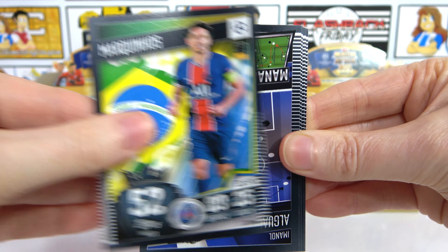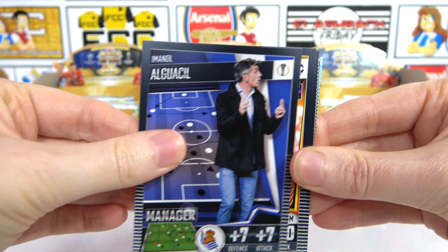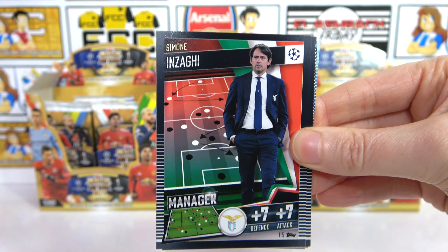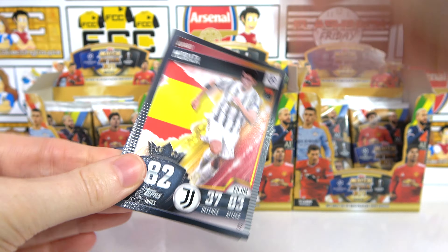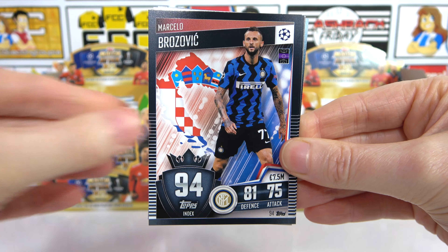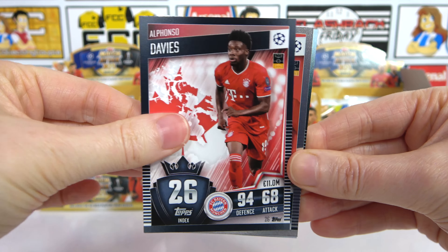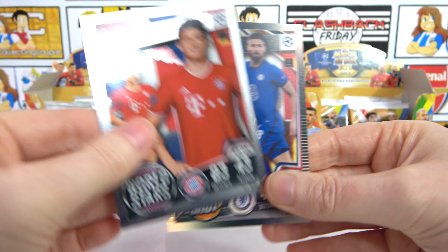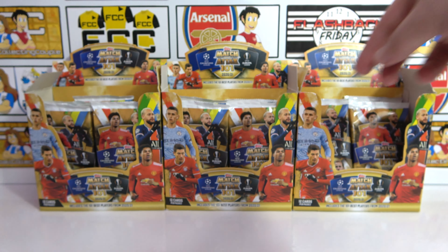Starting the third pack with Marquinhos again — quite funny! We have an Algosid, De Bruyne for another 100 Club, Robertson, Izagi, Perlini, Morata, Brozovic, Saul, Alphonso Davies, and then our first insert: a Pavad. No parallel for this pack. We also have a Giroux Hotshot. Has anyone gone into this box yet? Not today.